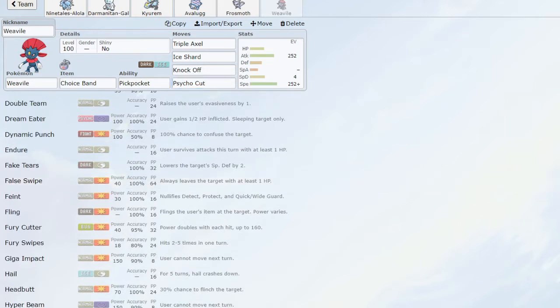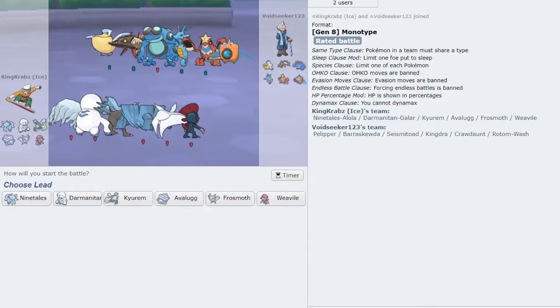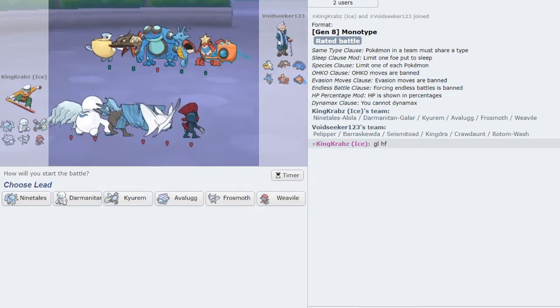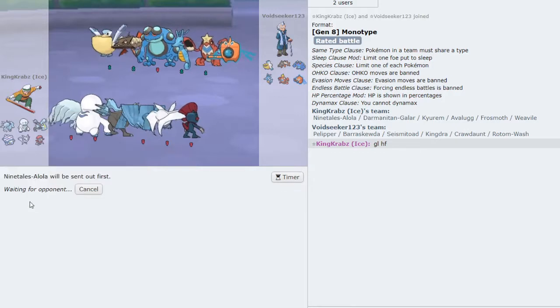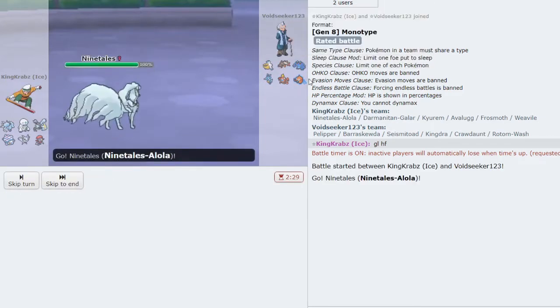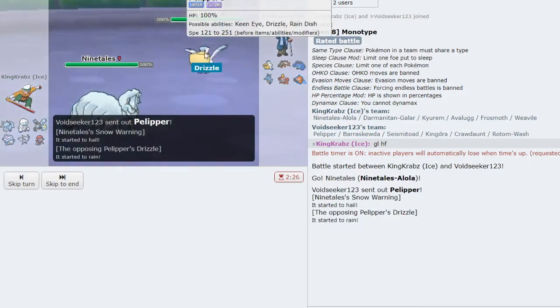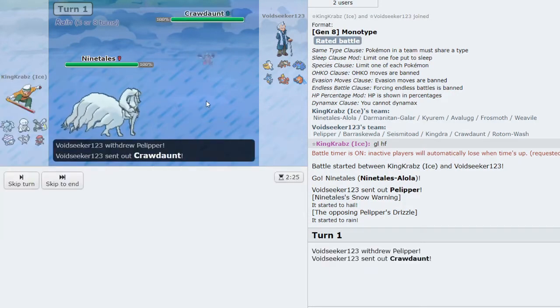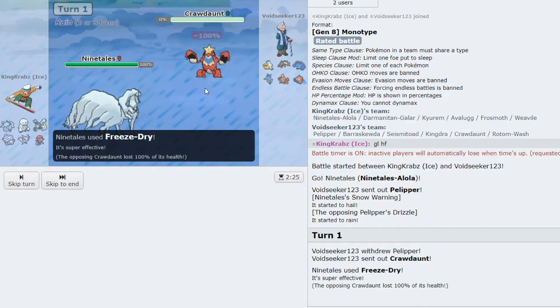I found a game against mono water. Mono water is a strange matchup — we're going to be fighting for weather dominance. It's a good idea to lead Ninetales here to scout whether Pelipper has a scarf: whoever is faster will activate their weather first. If it rains first followed by hail, I know Pelipper is scarfed; otherwise it's not. Either way I threaten Pelipper a lot with Freeze-Dry. They do lead Pelipper and the hail starts first, meaning I'm faster. I can't get my veil up but I click Freeze-Dry as Crawdaunt comes in — it does decent damage.